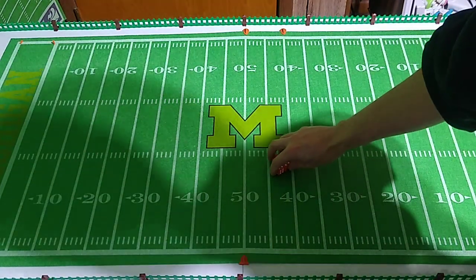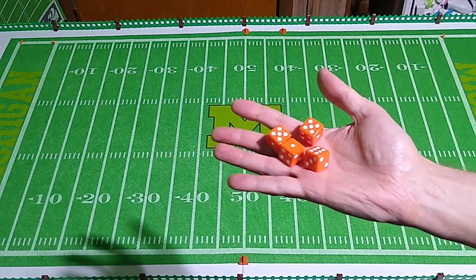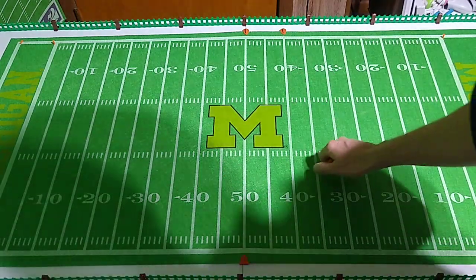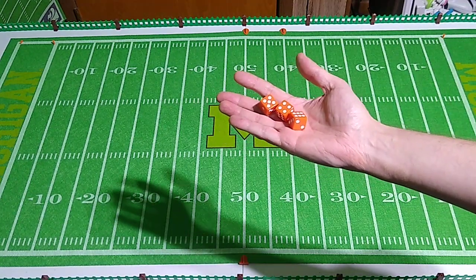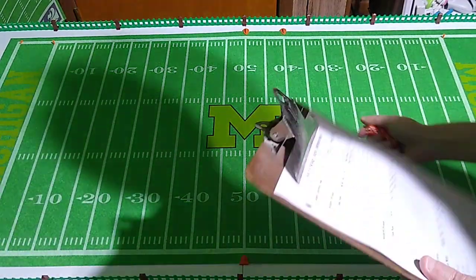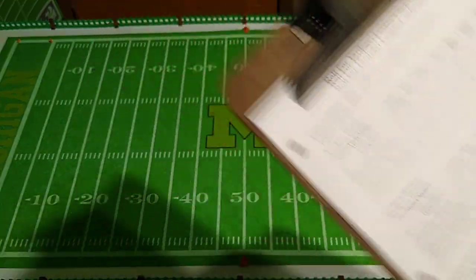In order to generate offensive and defensive ratings for each team, we're going to be rolling four six-sided dice, removing the lowest roll, and totaling up the three highest rolls. I'll show you an example here. We're going to start in the AFC, starting with Baltimore - the Ravens.